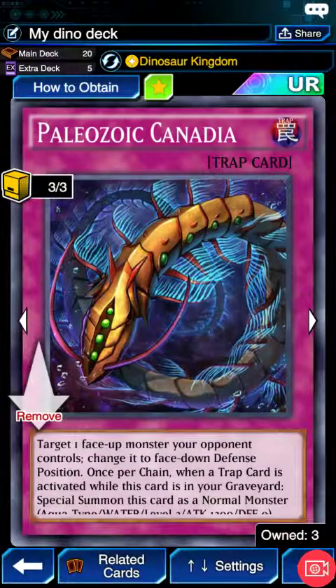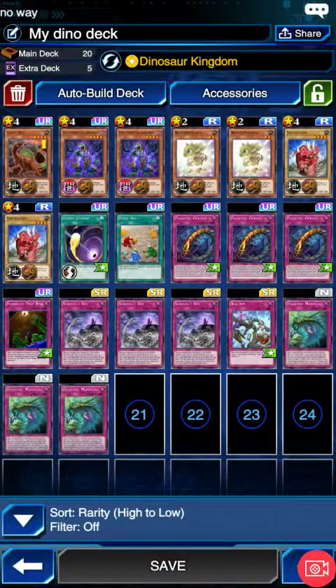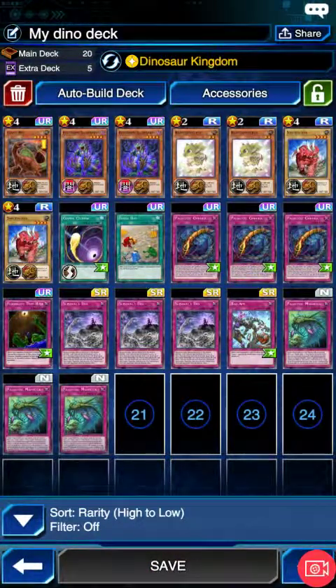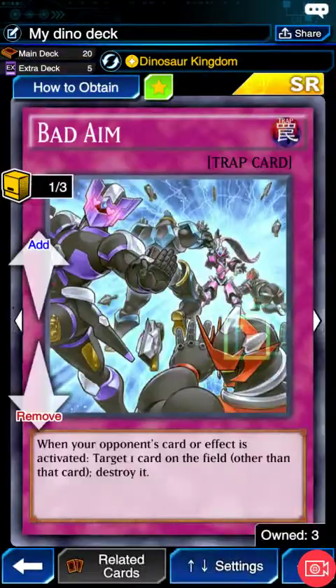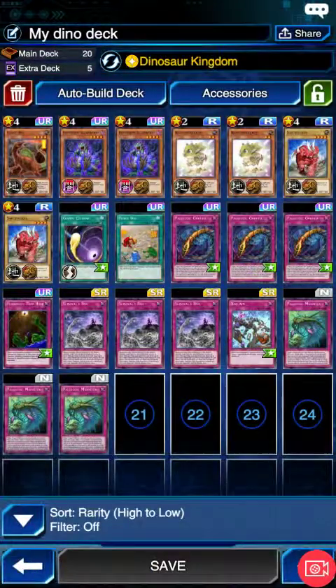We have a Floodgate and triple Canadia. I saw this version on the DLM website and it turned out to be pretty good. I only have one Floodgate but that's fine. I also have Bad Aim here to replace a second Floodgate or Cosmic Cyclone. It's pretty strong against AG — you can destroy opponents' back row or their monsters. It's actually pretty solid and situational; you can try to destroy anything.